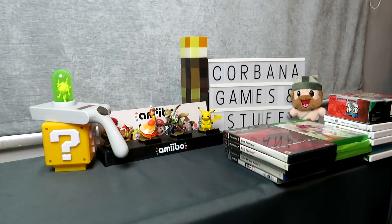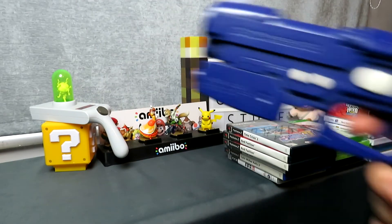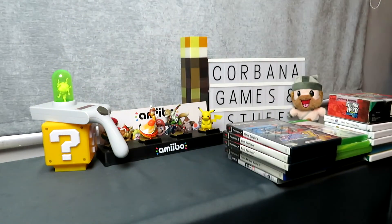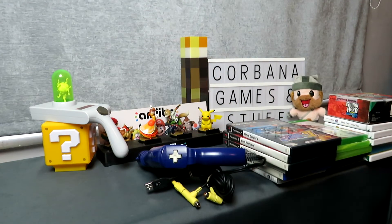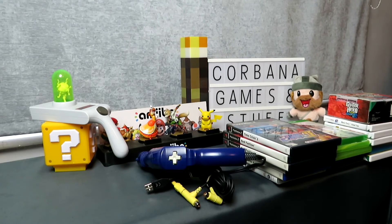Also from the voucher I got Time Crisis 2 with the G-Con 2 light gun. It's got all the wires including the AV cable so you can connect it to your TV and use it as a proper light gun. Very happy with that - I love light gun games. I've got the original Time Crisis and Project Titan on PS1, but never played any of the PS2 or PS3 ones. I might already have Time Crisis 3 but didn't have a gun for it, so now I've got a way to actually play it.